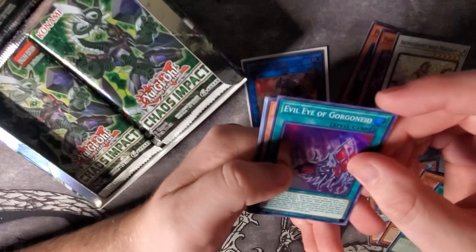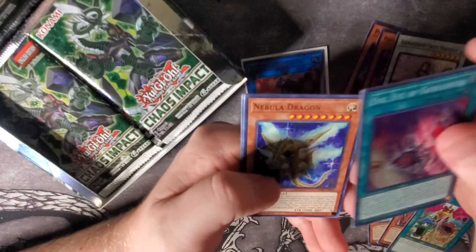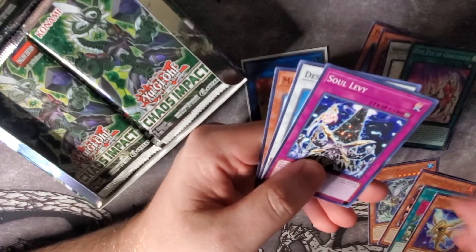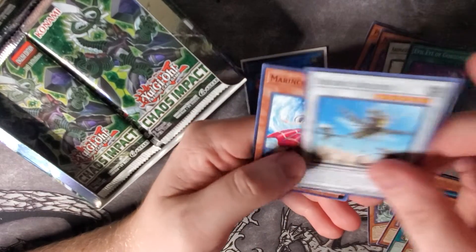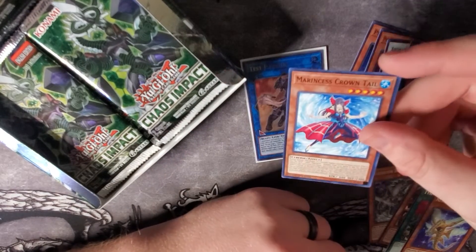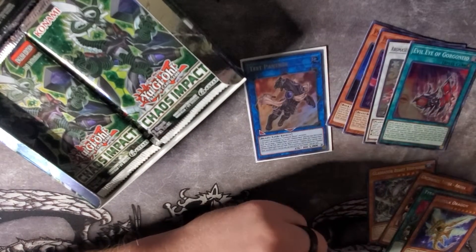Prime Mineral Manastrong and Evil Eye of Gorgoneo — a cool super rare. Nebula Dragon for a rare, Soul Levy, Desert Locusts, and Marincess Crowntail. I think that's the first Marincess monster we've pulled out of this set so far.